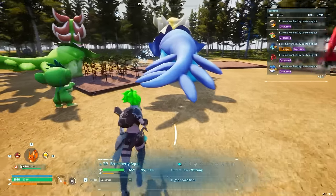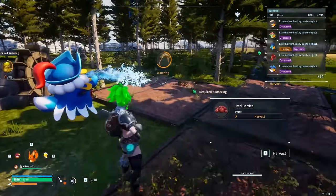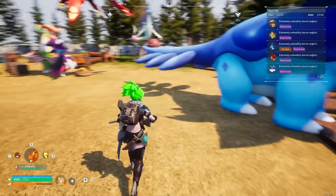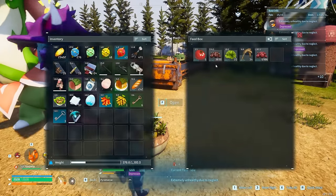Because you can gather such a ridiculous amount of it, if I was to remove my berry plots as well as anything else and just put two or three of these guys down, I'm going to get such an insane amount of salad and tomatoes — probably thousands per day — that you can just automatically run through and give your creatures everything they need.